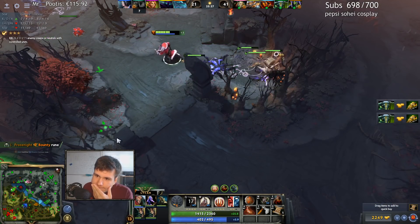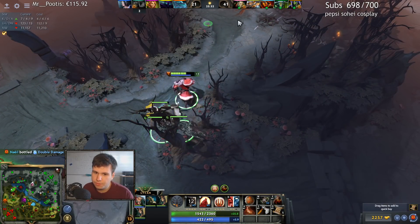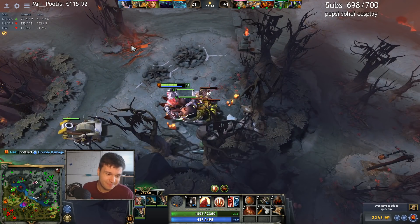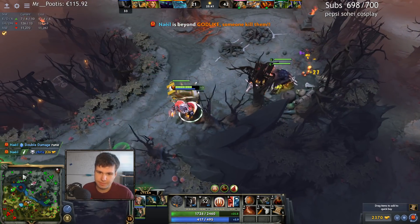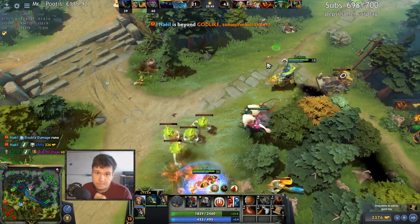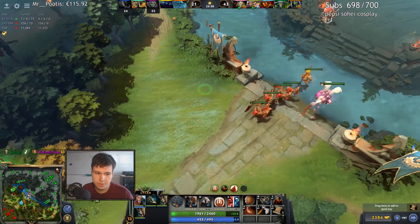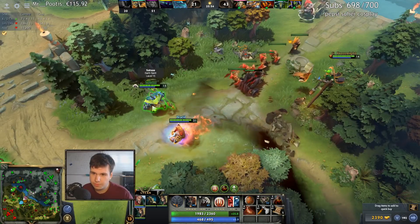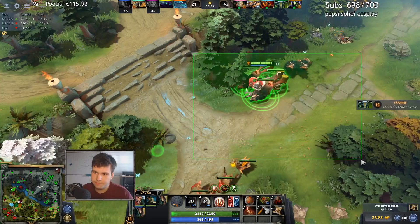What am I buying? Do we have a Pipe? No. Kind of want some magic resistance. All right, didn't run us down — that's good. We also got a catapult wave in mid. I mean, we pushed down top so going mid now feels a little bit bad, but all right.